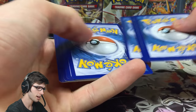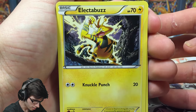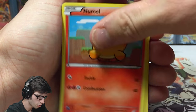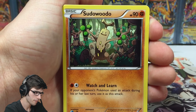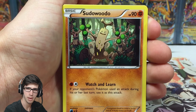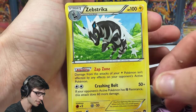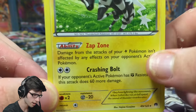If you guys are here for the codes, I'll give a couple out per part — usually two or three. Let's get into this opening. We got Electivire, Blitzle, Numel, Shinx, Electivire, Splash Energy — I don't really see many Splash Energies, now that I mention it. We got a Pseudo, a reverse common Shellder, and a Zeb Striker regular rare with 100 HP — Zap Zone and Crashing Bolt.